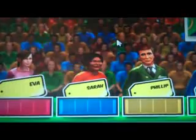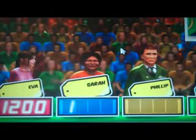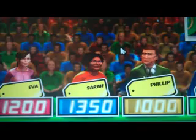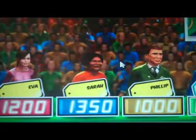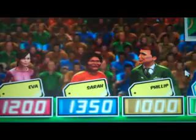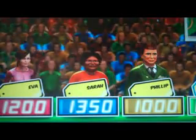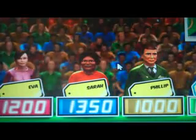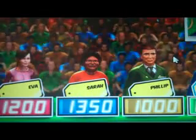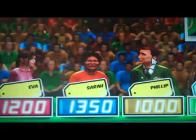Eva is going $1,200. Sarah, $1,350. Phillip, $1,000. And Eric, how much do you think that is? The washer-dryer bids are $1,200, $1,350, and $1,000.